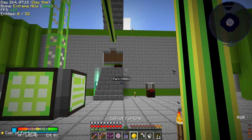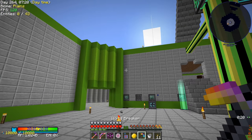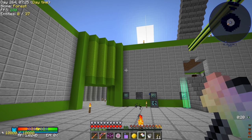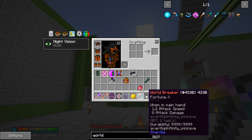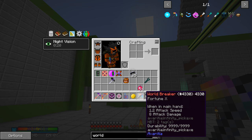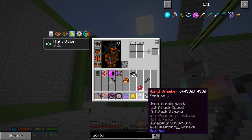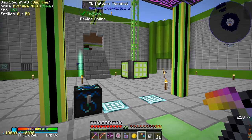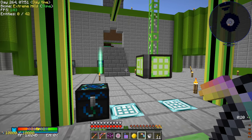So this thing is amazing. It's in a pick form and then you can shift right click it to turn it into a hammer form, so you can do more than one block at a time. But this thing does have Fortune 10 on it. This is going to be really good for us killing the chaos guardian. I do believe we get like 20 chaos shards per chaos island using the world breaker to break the core.